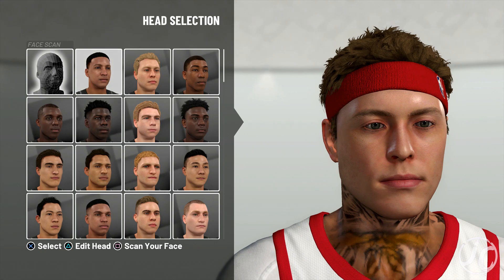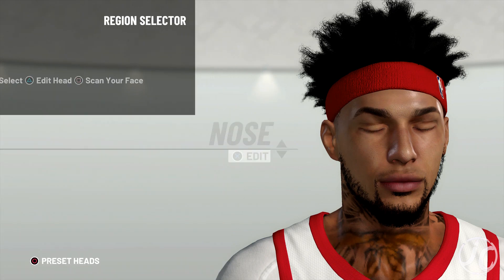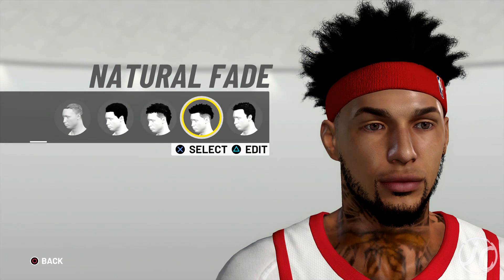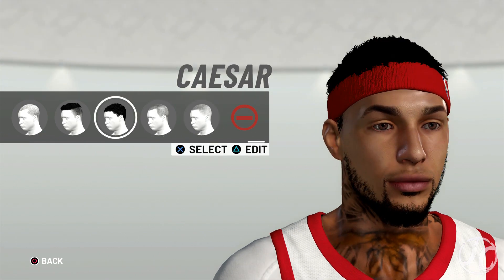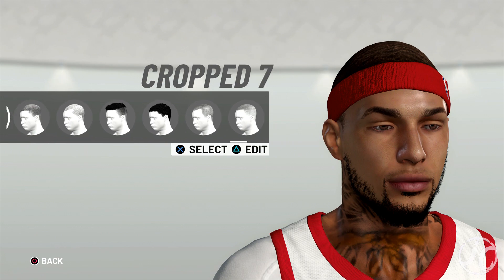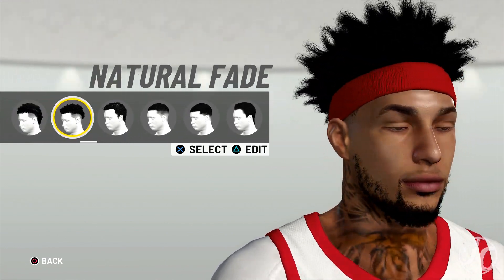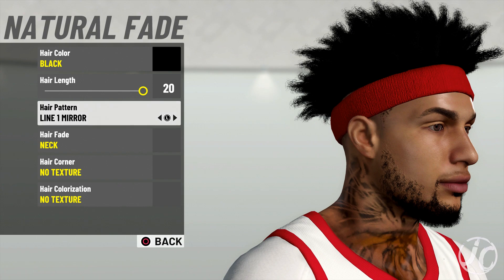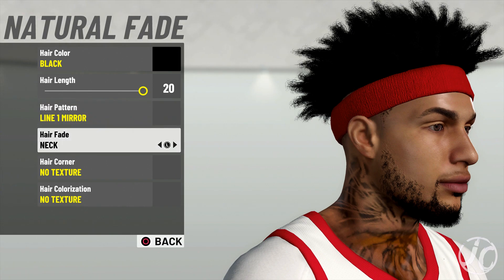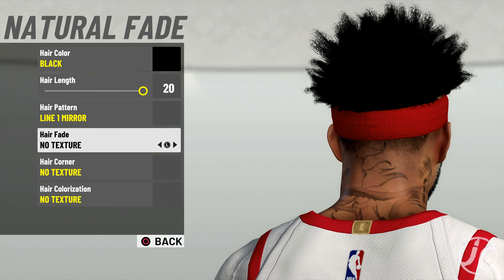The face that I have is on the last row, second to last — it's the third one on the right, all the way at the bottom. For hair, I have the natural fade. My player looks bald by default, but they have other hairstyles besides the ones in the barbershop. This one isn't in the barbershop, and what I like about it is it has lines on the hair and you can have a headband on. You can also change the fade.